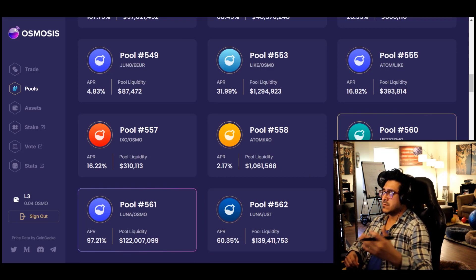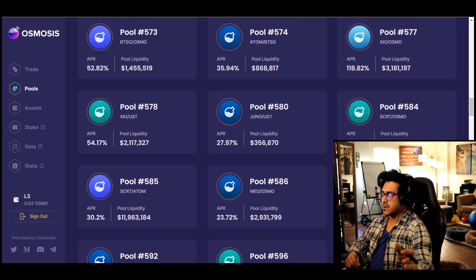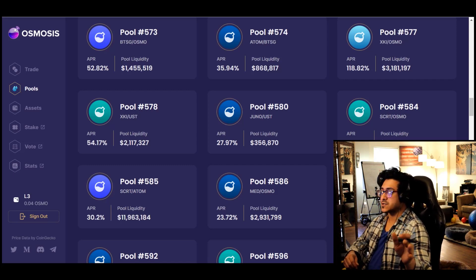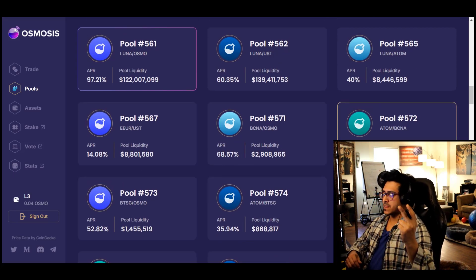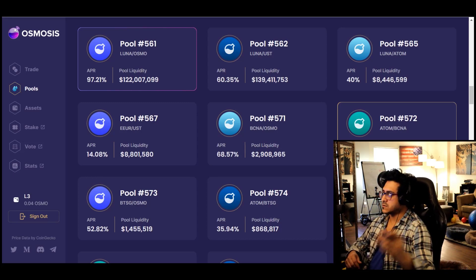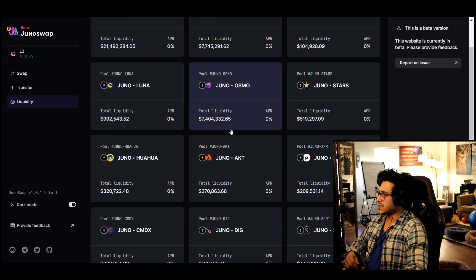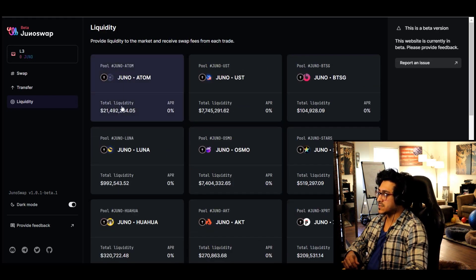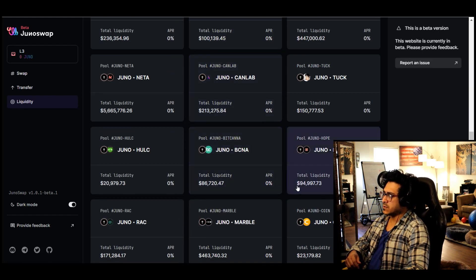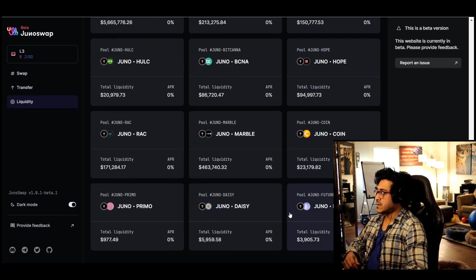LUNA/OSMO maybe — you don't have to put in a significant amount. USDC/OSMO — some of these help you qualify for further airdrops. This is number three, not really required, but if you want to maximize and be on the safer side you could do it. The first two — staking and voting — are the easiest and most common. Same thing goes with Juno Swap: provide liquidity on JUNO/ATOM and JUNO/OSMO pools, and other pools will probably reward you later on.